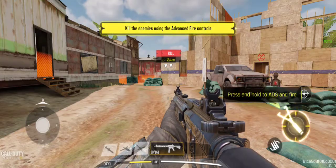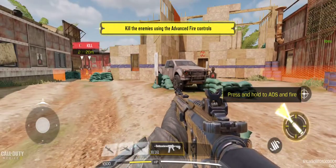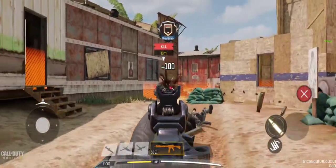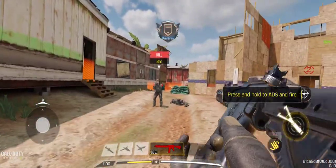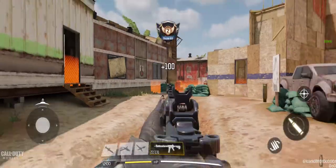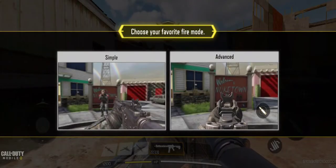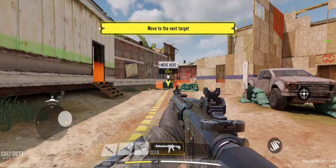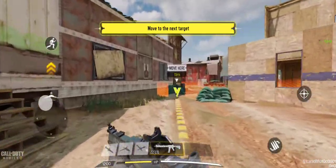Advanced fire tutorial. Press and hold. Choose your favorite fire mode: simple or advanced. I don't know, simple I guess — I think simple is better.